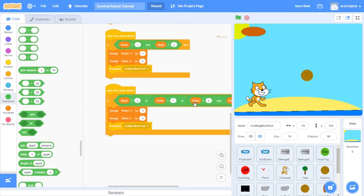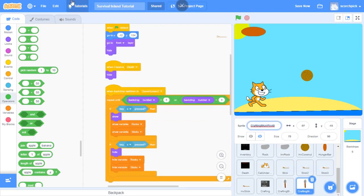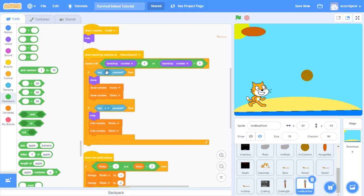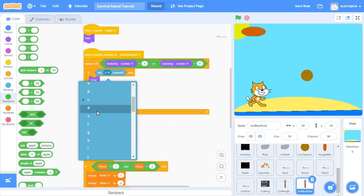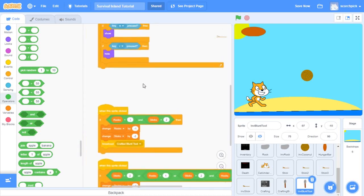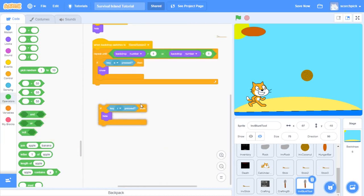Now we'll duplicate this crafting blunt tool sprite and call it 'inv blunt tool'. This is going to be the exact same except it's only going to open on the inventory - it's not going to show any variables. It shows whenever E is pressed rather than R. We don't want any of the extra code, and that's literally it - that's all we need.